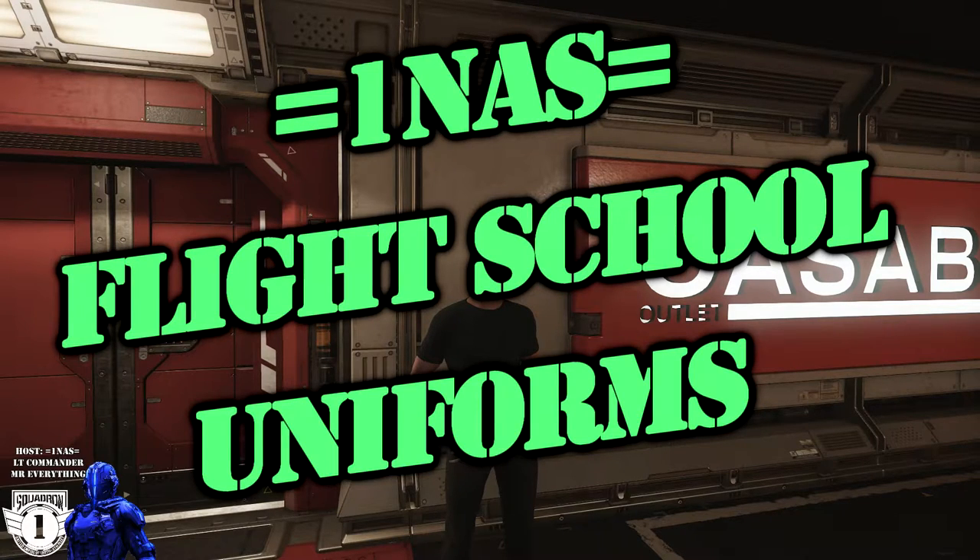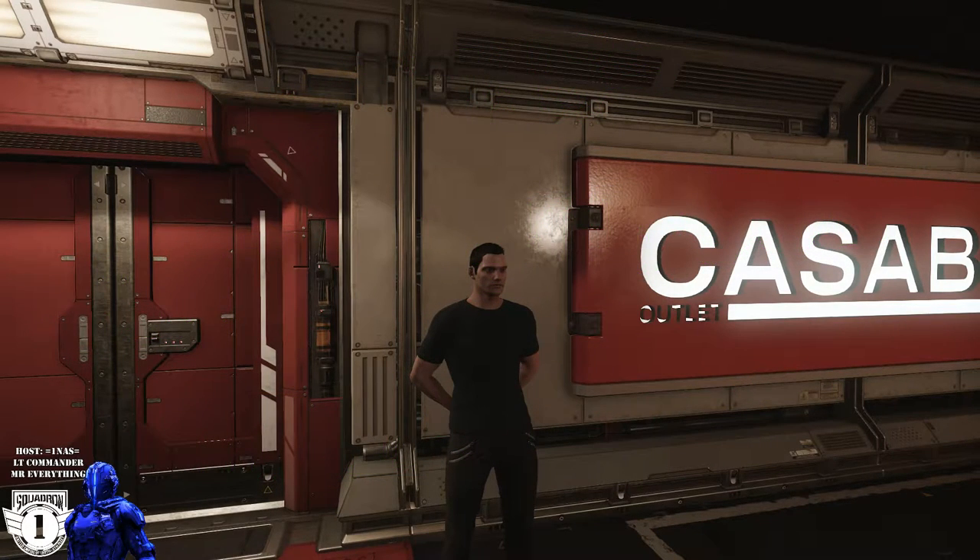Hello squadron, this is your commander, Mr. Everything. I brought you here to Casaba Outlets at Port Olisar to show you what you need for the One NAS uniforms. This is just the initial uniform — it will grow and change over time as more clothing becomes available, but right now this is what we're expecting. Let's go inside and take a look.